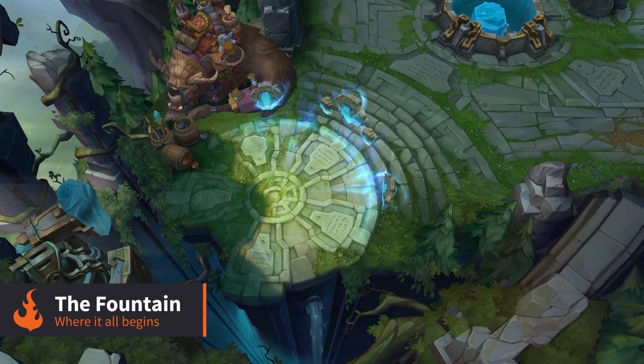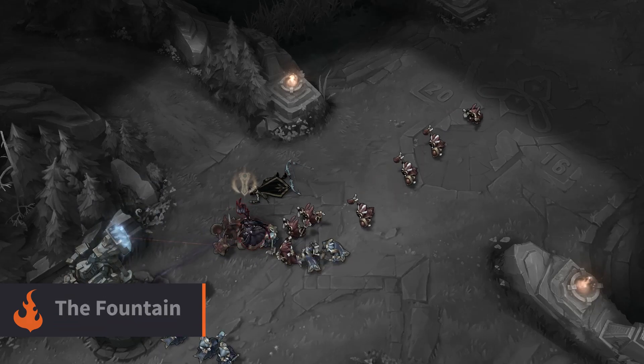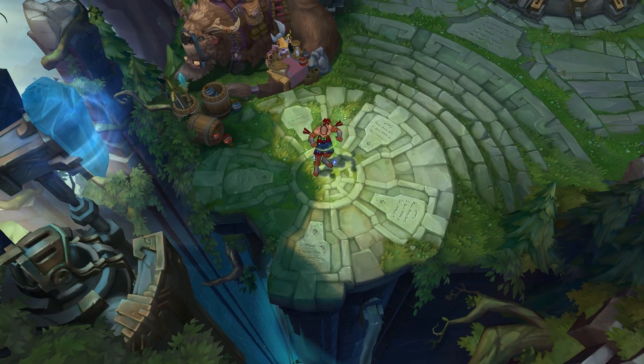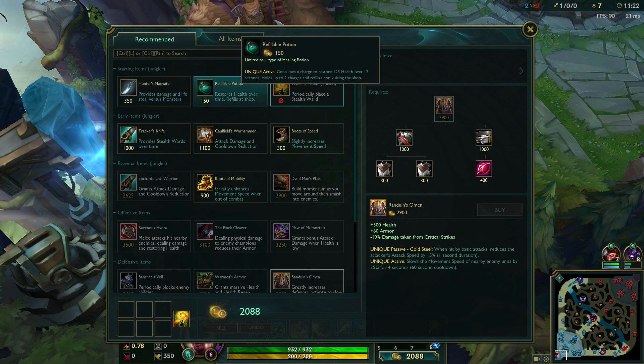When you first start a match, you will find yourself and your teammates in the fountain. This is also where you will respawn if your champion dies. While standing in the fountain, you will recover health and mana and have access to the shop, one of the most important elements of growing stronger in League of Legends.